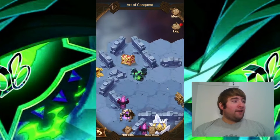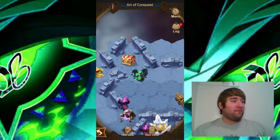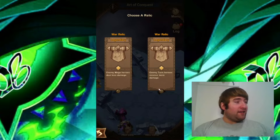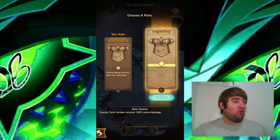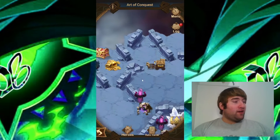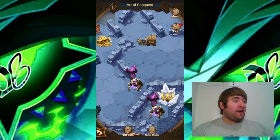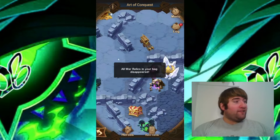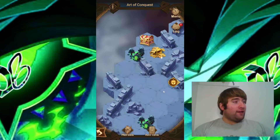Let's go ahead and take down this camp next. Another camp down, and this one we're going to focus on the enemy tank — enemy tank heroes receive more damage. We're going to go ahead and take down this enemy camp down here next. The third major camp is down and once again all of our relics will disappear.